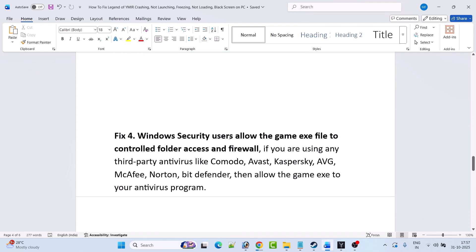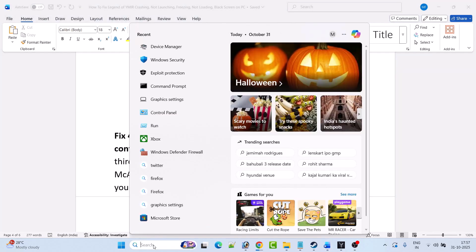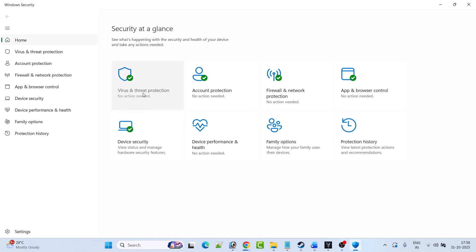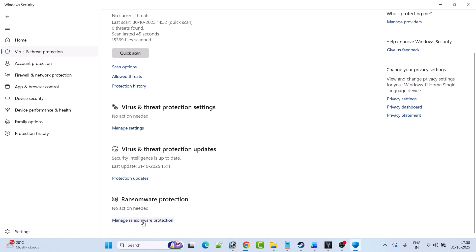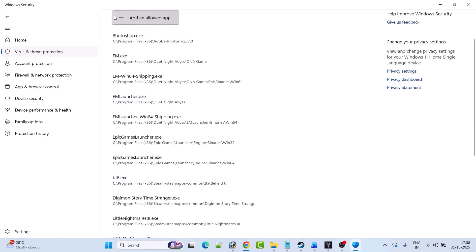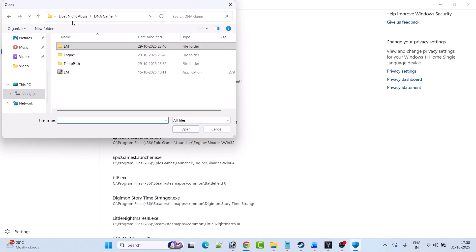The next solution is to allow the game exe file access through Windows Security — both controlled folder access and firewall. In Windows search, type Windows Security and open it. Click on Virus and Threat Protection, then Manage Ransomware Protection, then Allow an app to control folder access, click Yes to allow, then Add an allowed app, then Browse all apps.